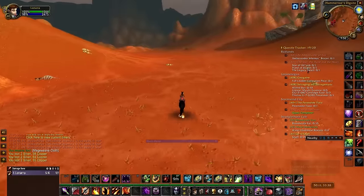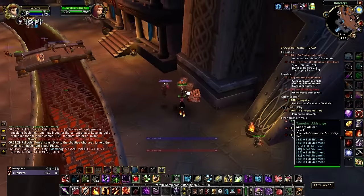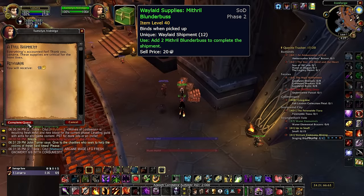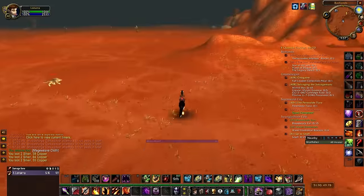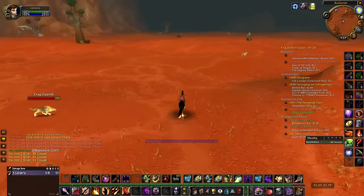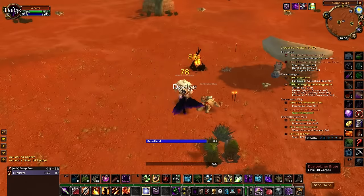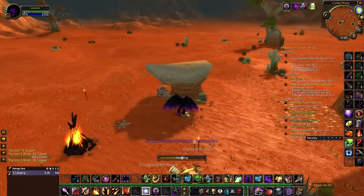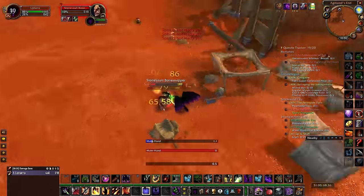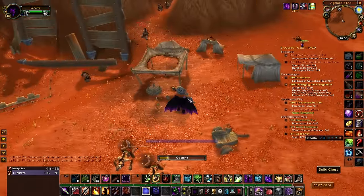As for which crates in the level 30 to 40 range are best to farm, it really depends on item prices on your server. In my experience, the best crates to farm are the level 40 variants, since they give a whopping 1,000 reputation, and certain crates like White Bandit Masks are really cheap to fill. If you're looking for chests that primarily drop level 40 boxes, the Badlands and Desolace are your best options. I really liked farming in the Badlands, as every chest spawn has a chance to contain level 40 boxes, the zone is relatively isolated with little competition, and many chest spawns are surrounded by only a handful of mobs, making them very easy to access.